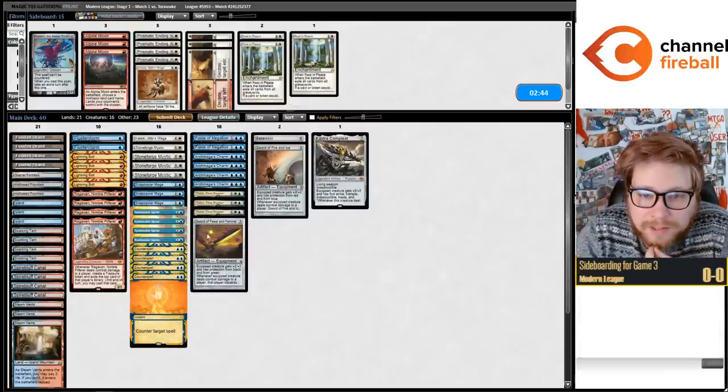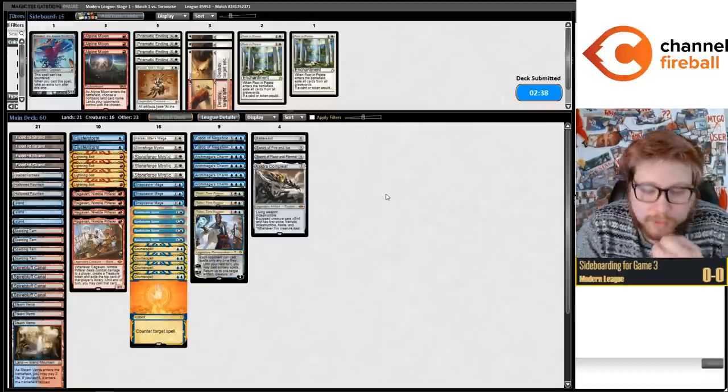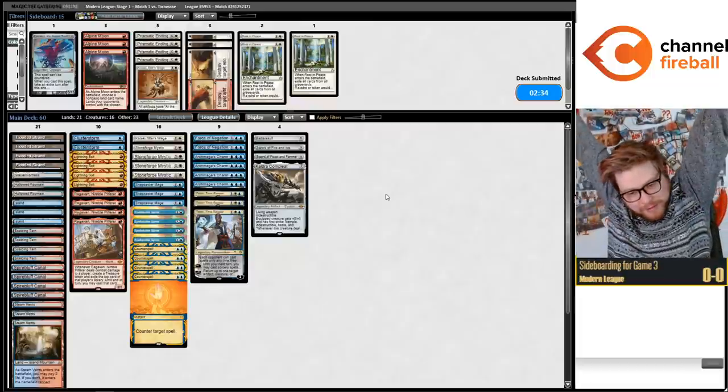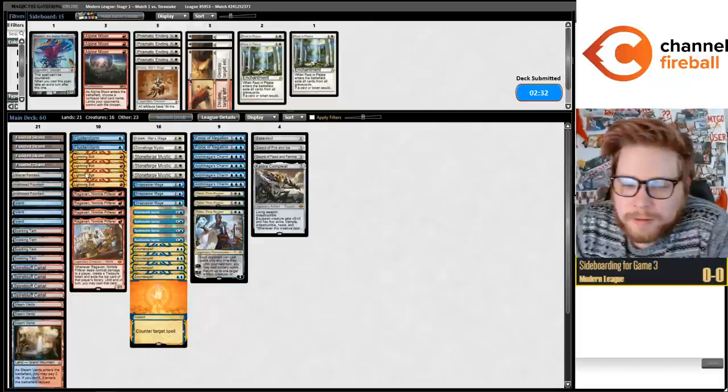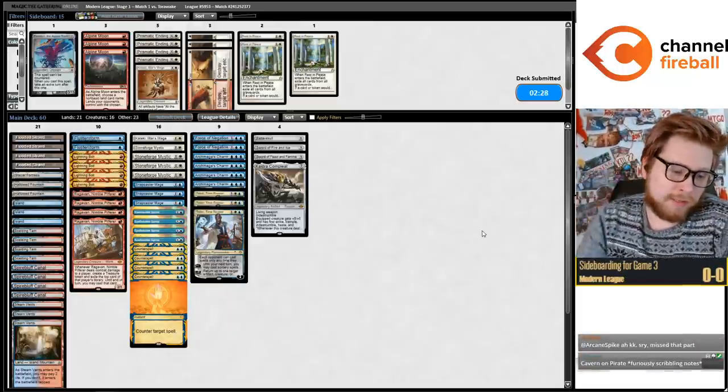I'll play Fire/Ice actually over Kataki - it does something. We only have two Forces. Usually I'm a little more prepared, although Flusterstorm is pretty good too. The card is particularly good against Pact of Negation.